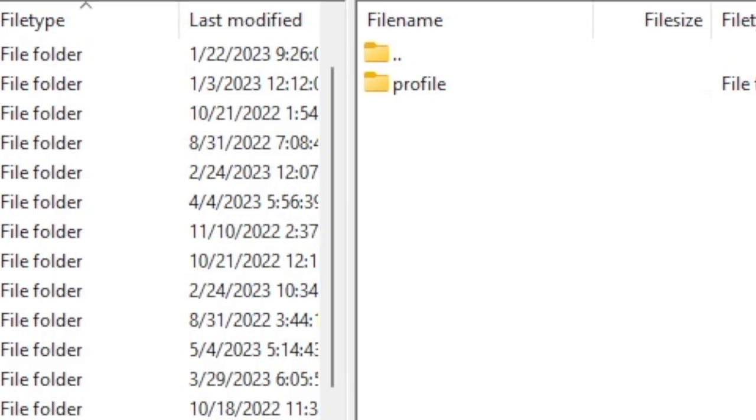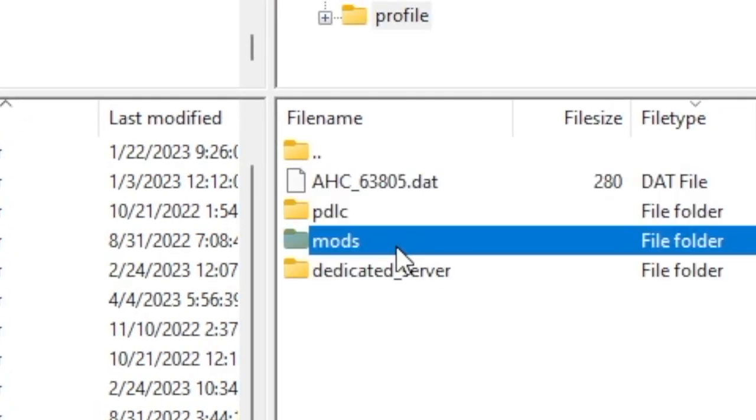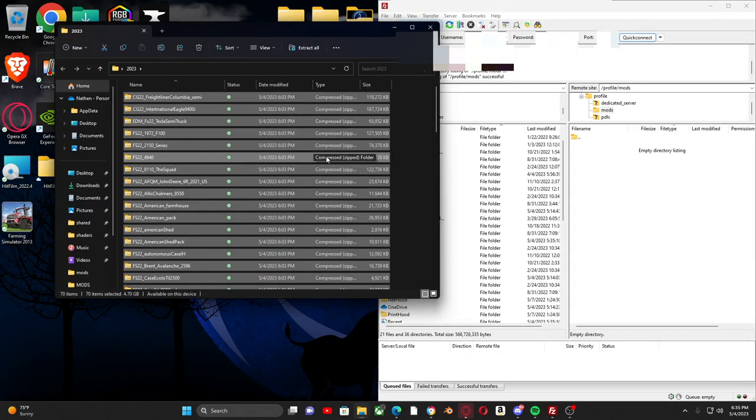Then you'll see this profile, and this is where stuff gets fun. I have a mods folder set up right here. This mod folder will be launching the same day it goes out inside of my Discord. If you'd like to get your hands on this mod folder, please go inside my Discord — it gives you all your necessary setup. You hit Control+A and drag them over, and now they start to upload.